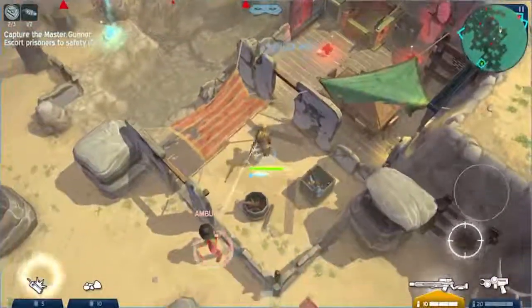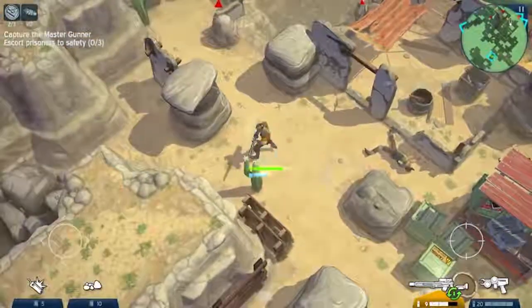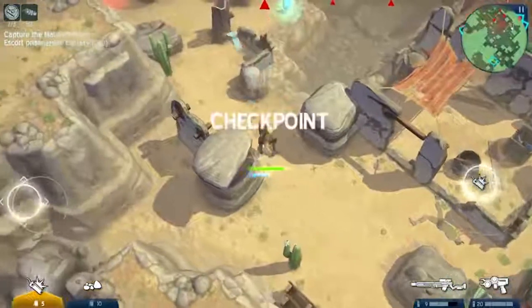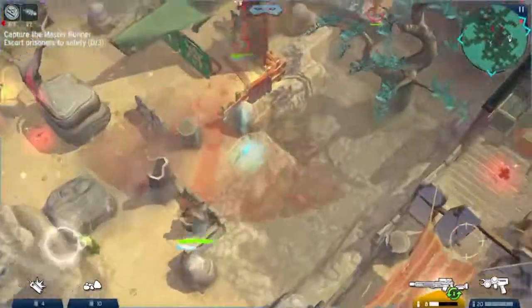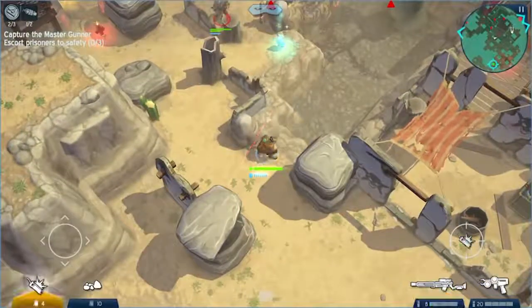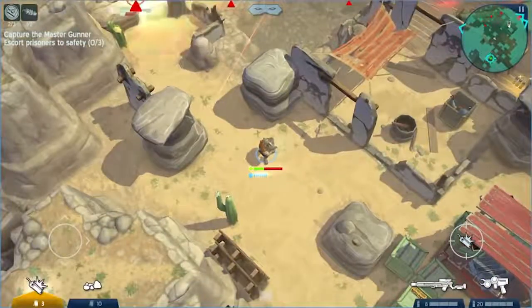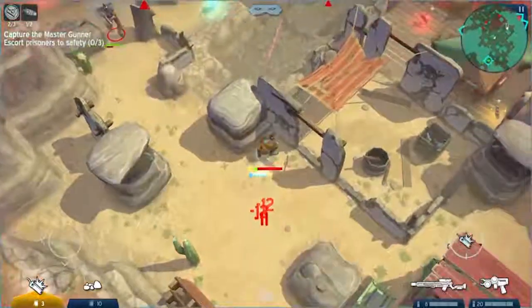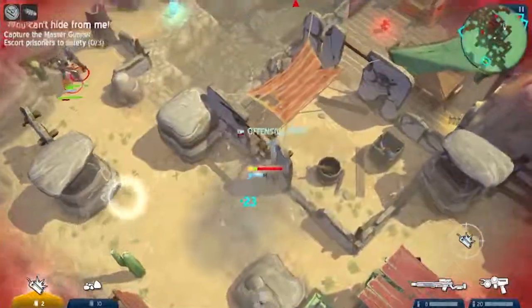Next up, we have Space Marshals 2. As you might be able to guess from the title, it's about cowboy policemen in space, and there's some double-crossing at the start of the story. You're then thrown into amazing levels to find out what happened, capture some bounties, and generally become an intergalactic cop. You unlock new weapons, hats, and armor as you progress, and even the enemies get more advanced and harder to kill. Overall, it's a great game to play.